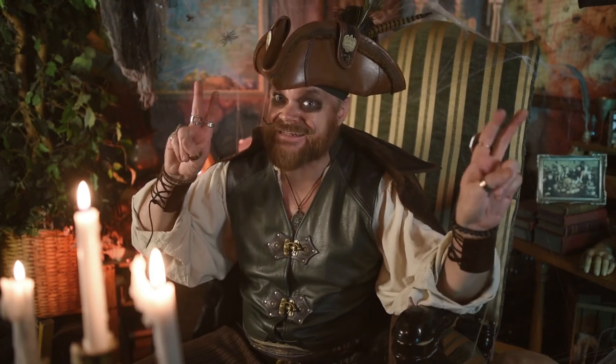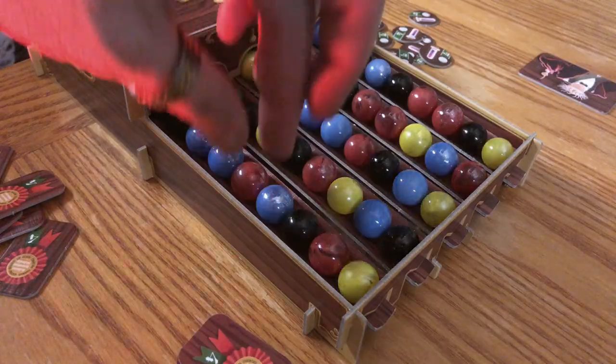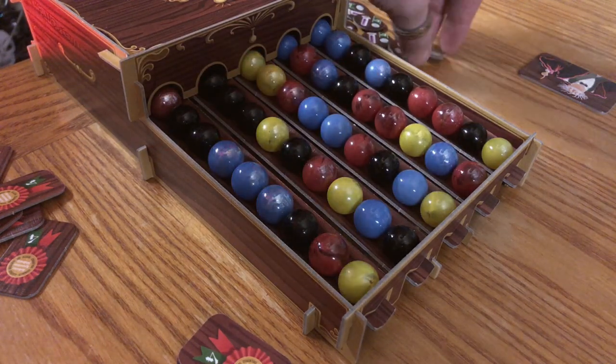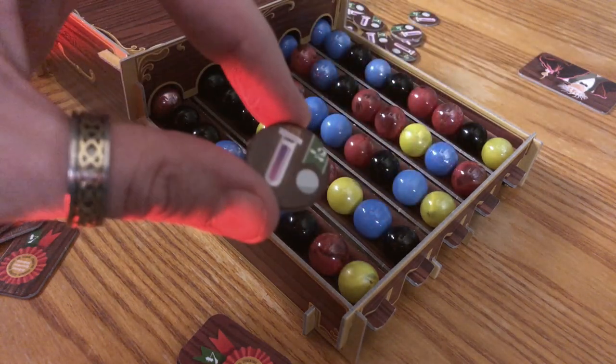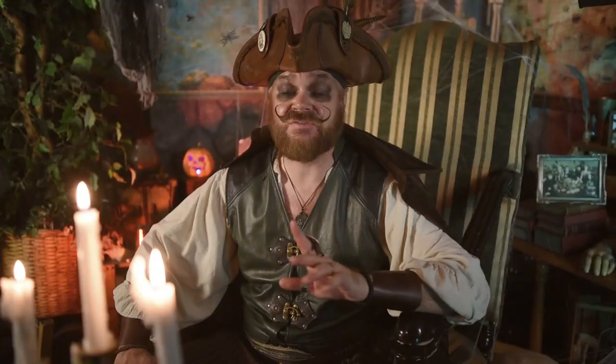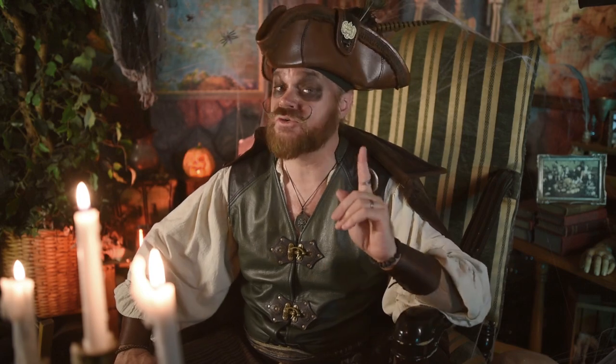Here's an optional one. Once per turn, you can get a little help — take a free marble and ignore any explosions it causes. The cost of this action is you get stuck with one of these tokens, which shaves a few points off your final score. But if you think it's worth the trade-off, you can do this once per turn.